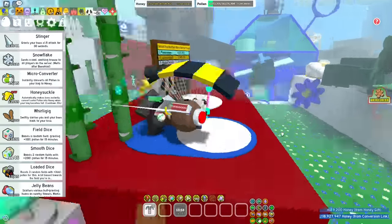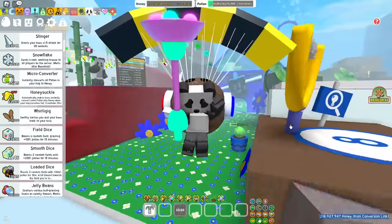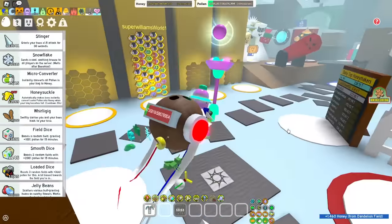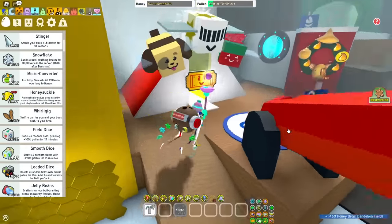So technically speaking, I've extended it to 30 minutes of boost time. Use your glitter, wait a couple of seconds, loaded dice, and then glitter again as soon as you can.